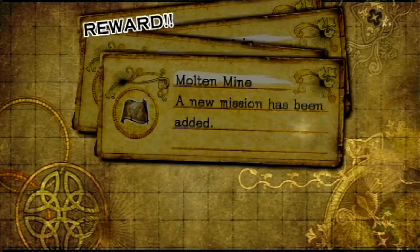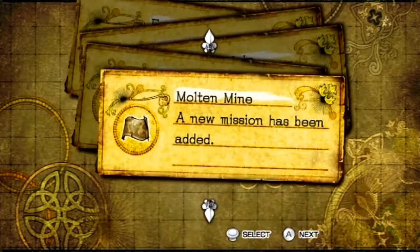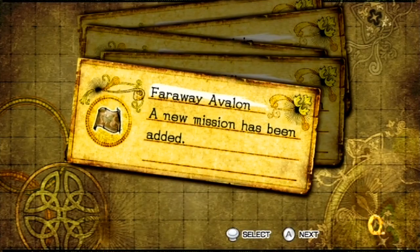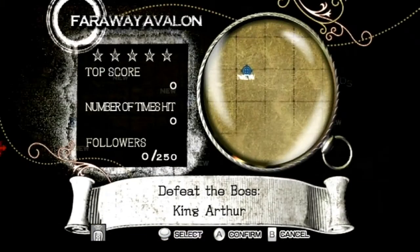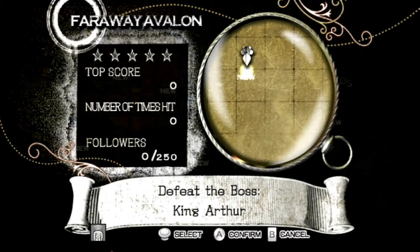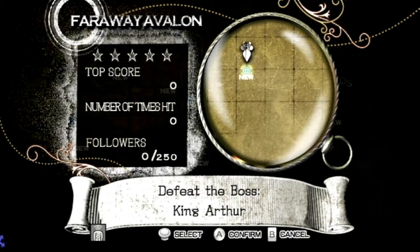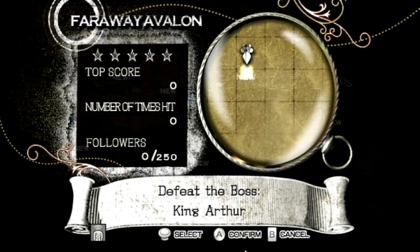So that's right — we've got a new mission. We're going to Far Away Avalon, that's where it was. They actually did put it in a bunch of other places, but none of them are mandatory. So we're heading off to Far Away Avalon to take on King Arthur himself in the final battle, and we'll do that next time. I know it's a very short part, but I want to keep King Arthur's battle for its own part. Thanks for watching — be sure to like, favorite, and comment. I'll see all of you guys next time!